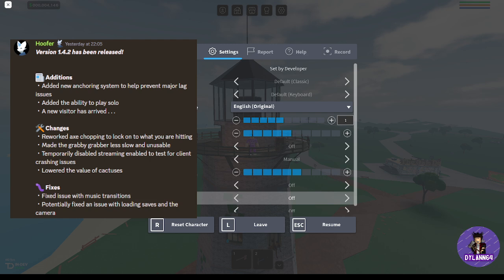Temporary disabled streaming enabled to test for client crashing issues; lowered the value of package users. Fixes: fixed an issue with music transitions; potentially fixed an issue with loading saves and the camera.